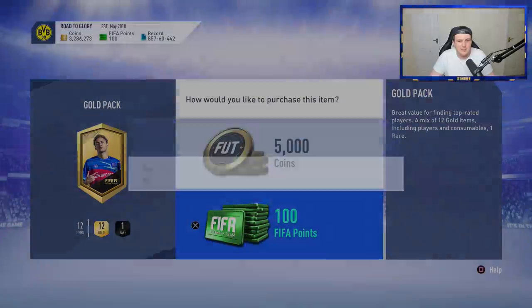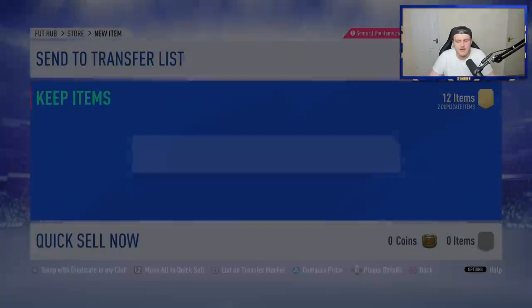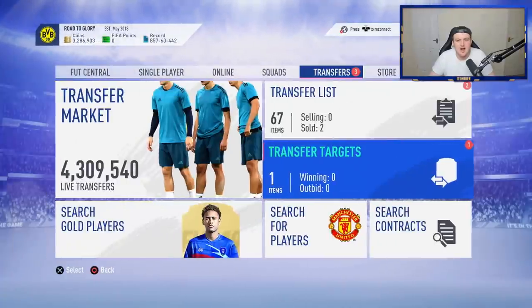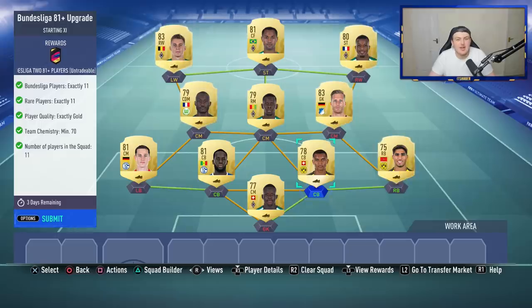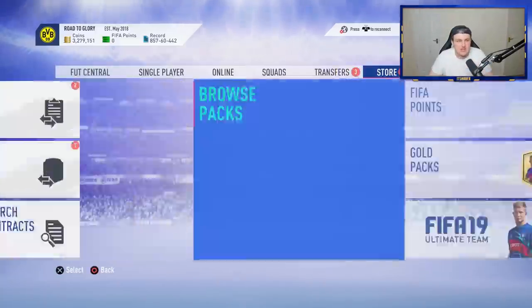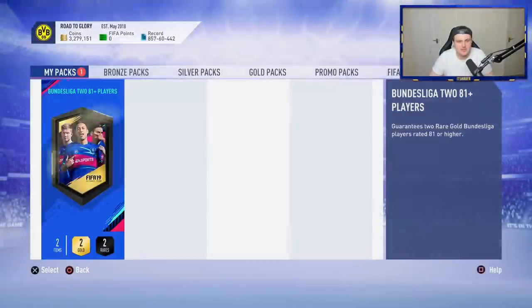We've got 105 points left — might as well open up one cheeky 5k pack. No walkout of course, because you don't get walkouts in 5k packs. I'm actually interested — have any of you guys ever packed anything good from a 5k pack? We do get a rare player in that, though we'll discard it. Let's see if we can build at least one more of those Bundesliga packs. I am beyond shocked with my pack look right now — that is absolutely incredible. We have enough players in the club to do one more.